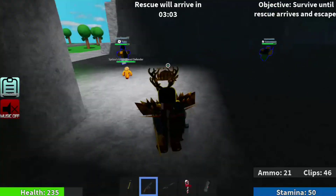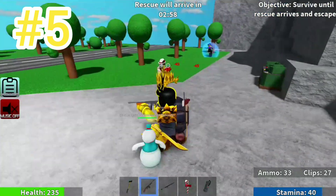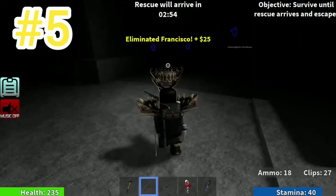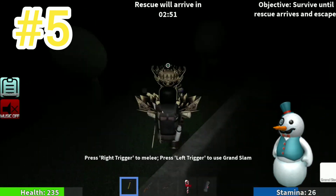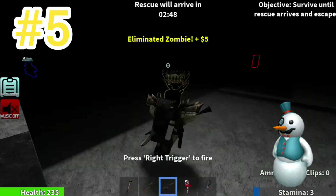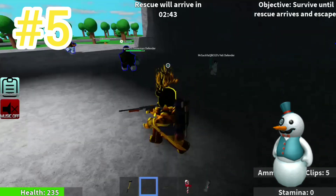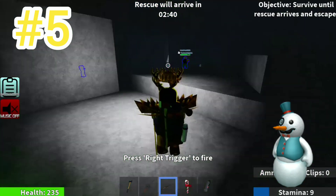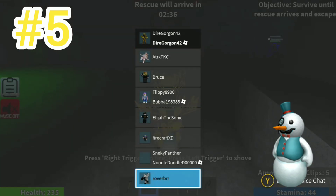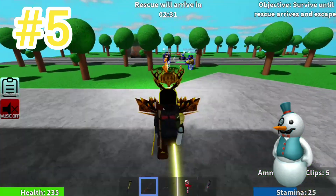Number 10: there are a ton of people who have different opinions on whichever defender is the best. A bunch of people say it's the elf, the yeti, or the ginger, but I don't really see many people talking about the snowman. That's basically because the snowman is the least effective out of all of them. Instead, you could just be going for an elf, a gingerbread, or a yeti that can pack a ton more damage and have a lot more time to actually live.